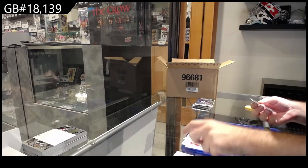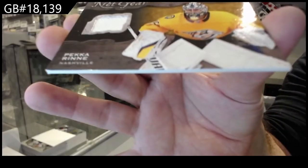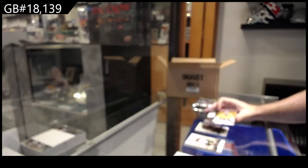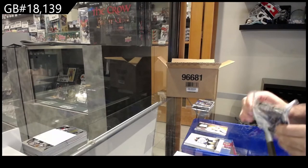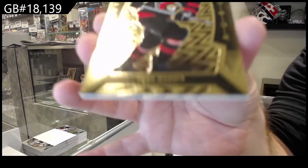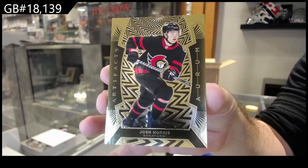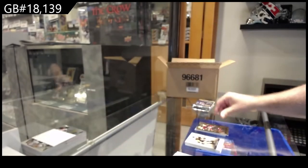We've got an NHL Netgear of Pekka Rinne for Nashville. Artifacts has always been one of the most solid breaks that we've done every single year. We've got an OR of Josh Norris, Ottawa Senators. Beautiful — ORs are here.